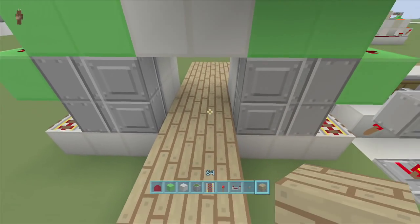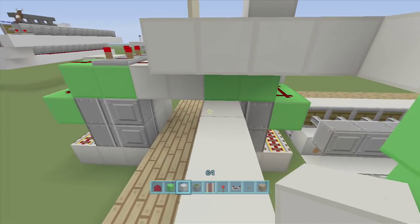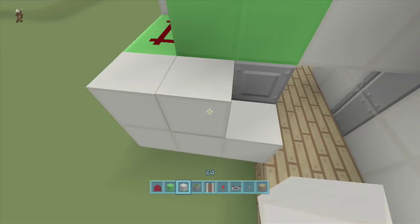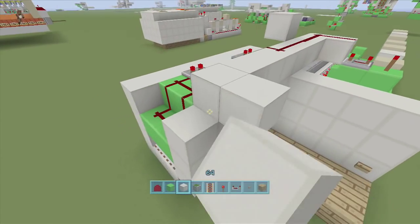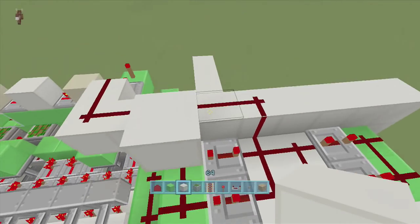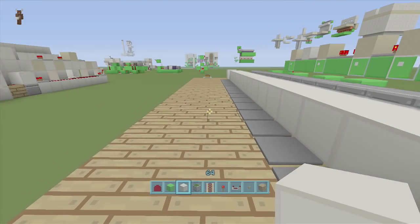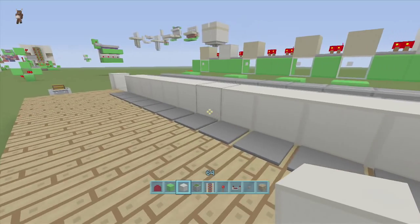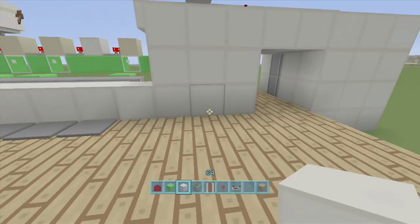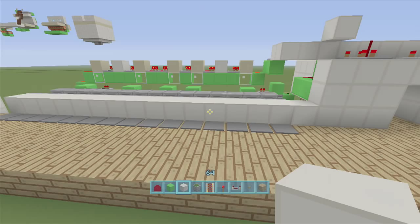There you go — that's how you build the whole entire thing. You don't have to use a Jeb door; you can use whatever opening mechanism you want. You could even open up a chest area with all your good stuff — another little locked storage. If you enjoyed this video make sure to leave it a like and subscribe to stay tuned with my newest videos. Peace!